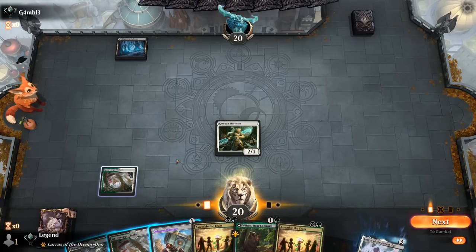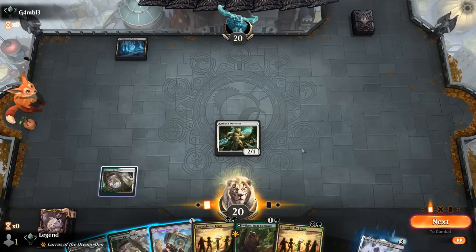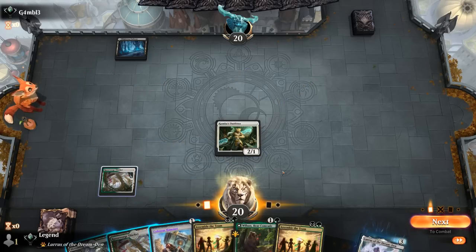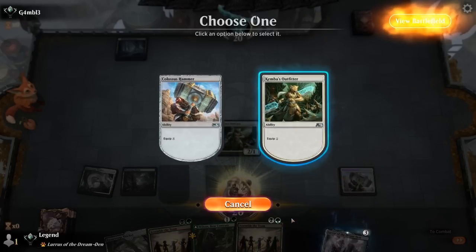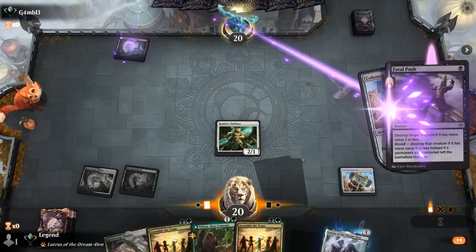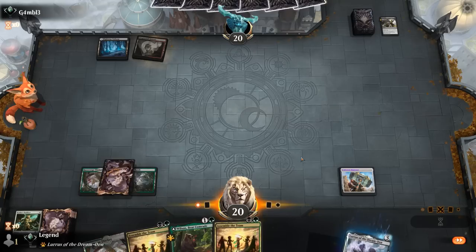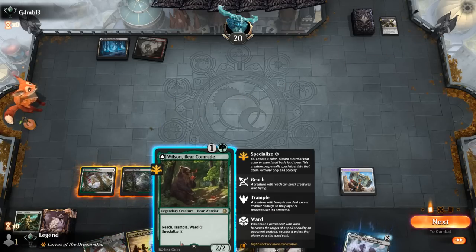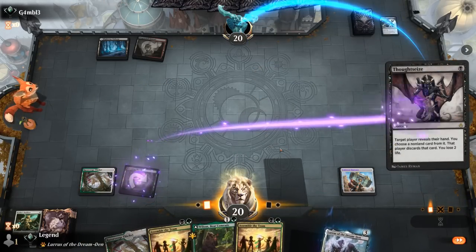The opponent might be holding up a Fatal Push. The alternative would be playing Wilson — with ward, they can't Fatal Push anytime soon. But I also want to get the Hammer in play before they can potentially Thoughtseize it, so I still Hammer equip here for the highest upside. Opponent does seem to have the removal spell. Next turn we can Wilson equip. We Thoughtseize back in case our opponent has another Fatal Push — with three mana they could still pay ward. Wilson equipped plays around a burn spell potentially.